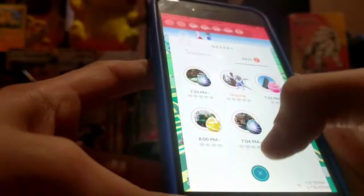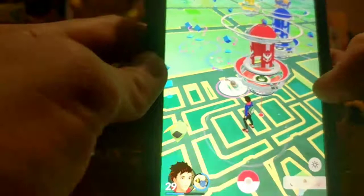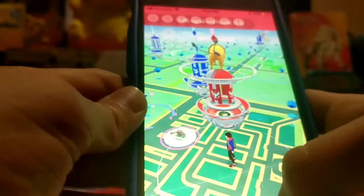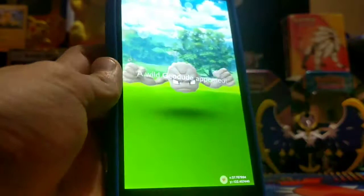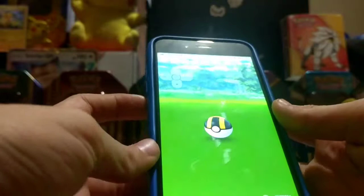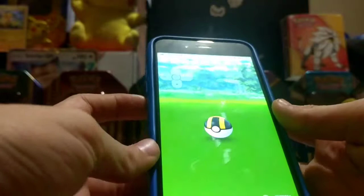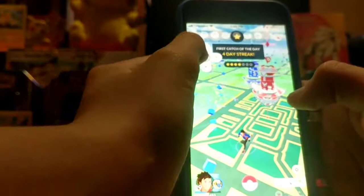And softban is where you cannot catch a Pokemon or spin a Pokestop or fight gyms for two hours. As you can see, I'm probably softbanned — let me check real quick. Okay, it's not going to load. So I'm just going to have to exit Pokemon Go and then enter back in. I'm back in. Let's check. Okay, I'm not softbanned. How you can tell if you're softbanned is if a Pokemon escapes — your Pokemon runs away every time you try to catch one. You actually don't have to walk — you can make your character go everywhere you want.